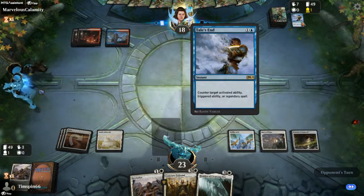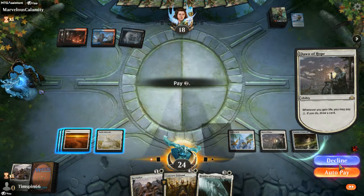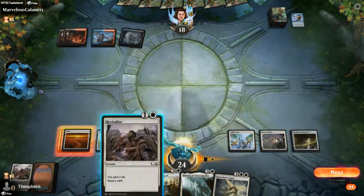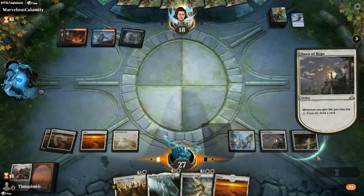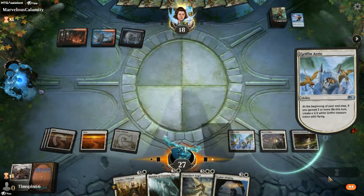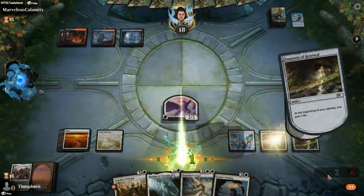Interesting — they spend a counter spell on a trigger. We'll play Revitalize and see if they counter it — they do not. We get a card draw in addition to life gain. With counter spells it's going to be interesting; they have three colors, so I'm not expecting a ton, and they play nothing.